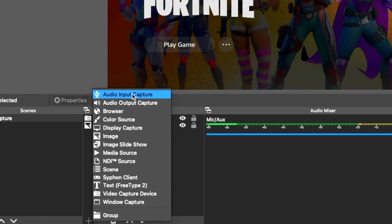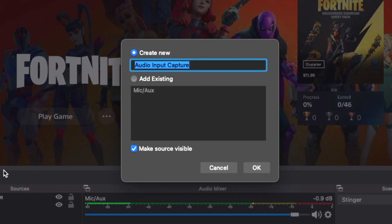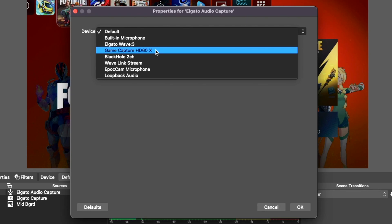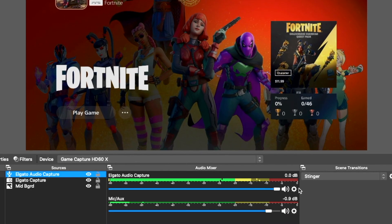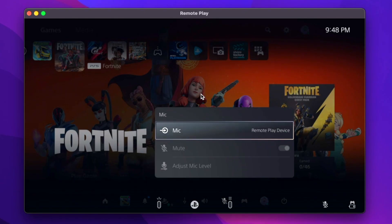If for some reason you don't see the gameplay audio source, go ahead and add a new source and select the audio input capture option, then choose your capture card from the drop-down list. Remember to set your gameplay audio to a comfortable listening volume — somewhere within the green levels where it's not peaking into the yellow section like your microphone would.